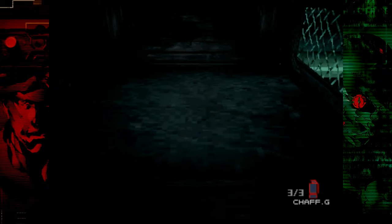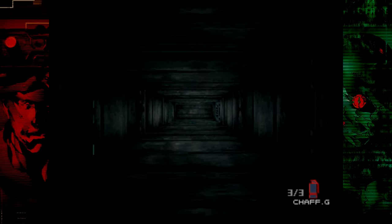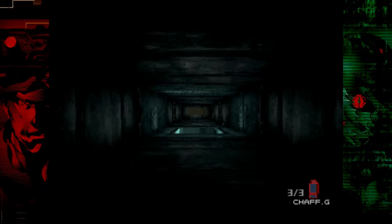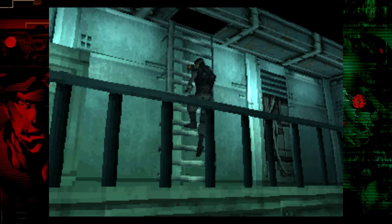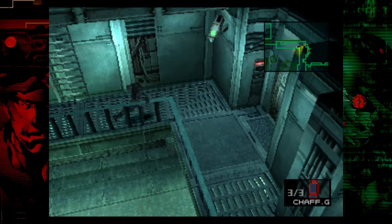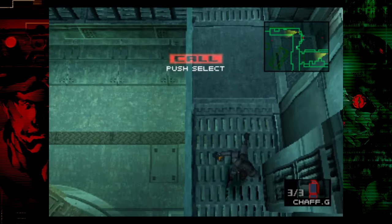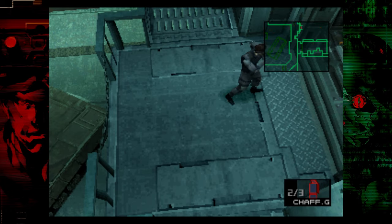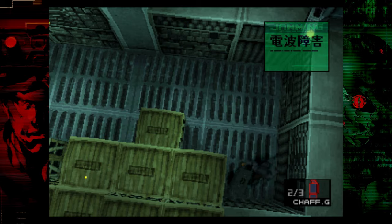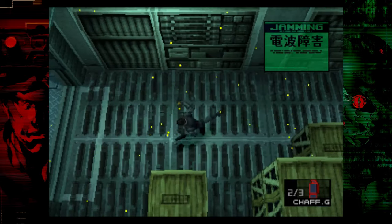Just make your way through all these vents to the exit. Once you're over that gap, all you have to do is press the punch button — that's the circle button on a PlayStation controller. Watch out for the camera; you can use the wall there to go around it. I like to throw a chaff grenade here since there's a camera right where we need to pick up the thermal goggles. Once it goes off, just pick those up and go back outside.